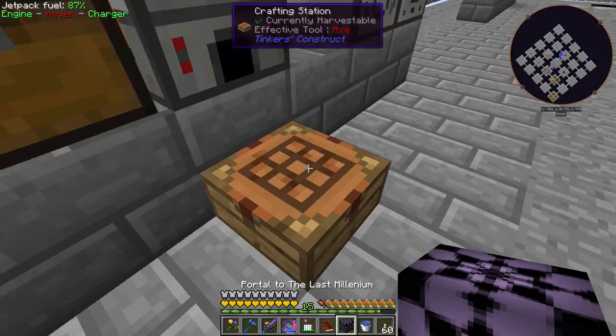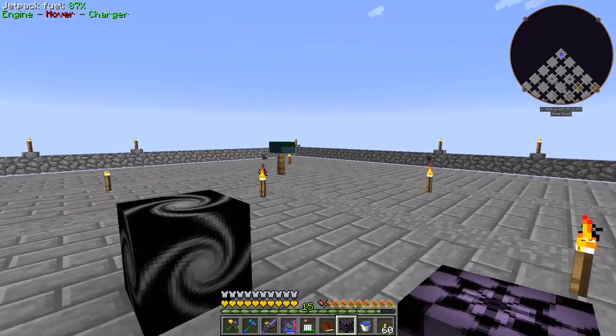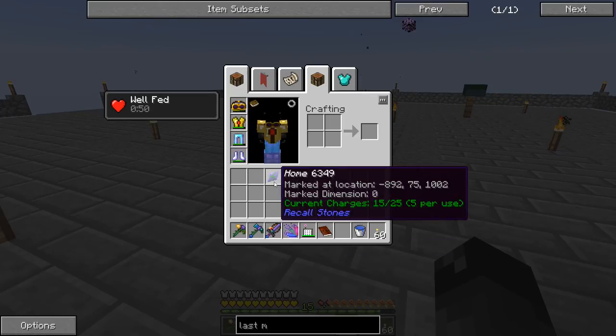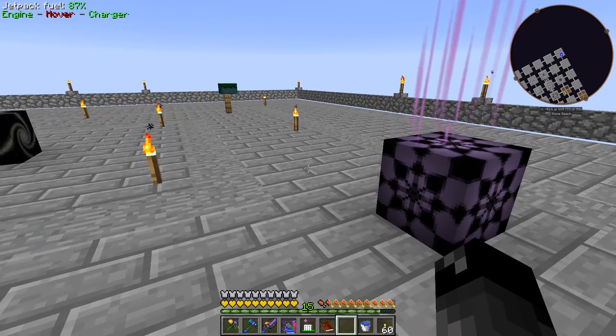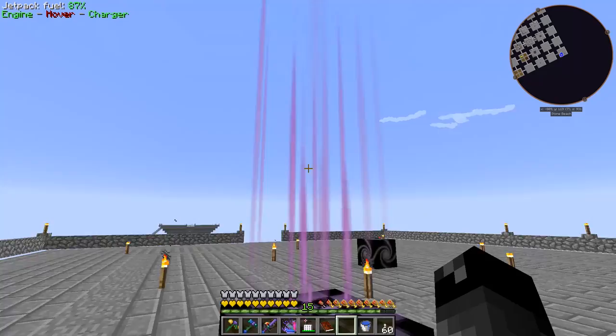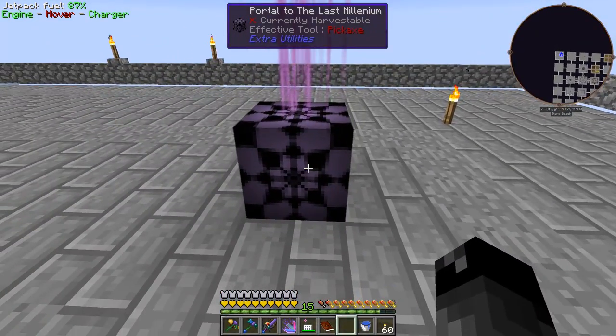There we go - there is the portal to the Last Millennium. We have our portal to the Deep Dark and the End portal over here; we'll stick this one over here too. We have our recall stone in case there's no way to get back. That makes a cool little animation - I've never seen that before. Let's click on this and see what happens.